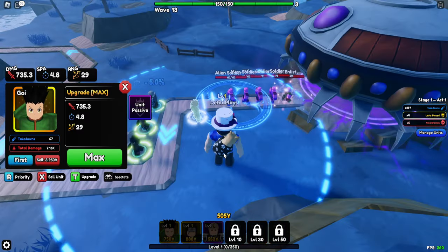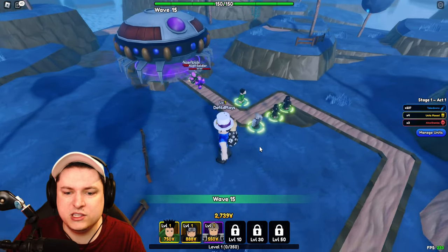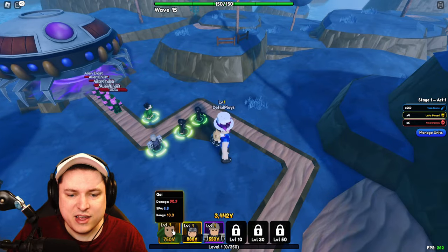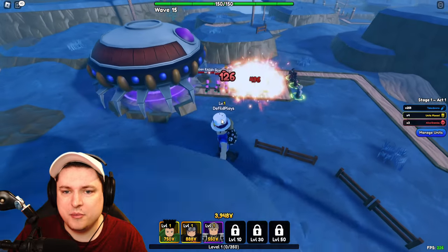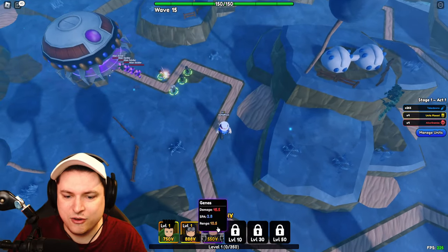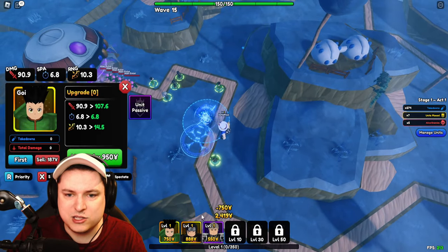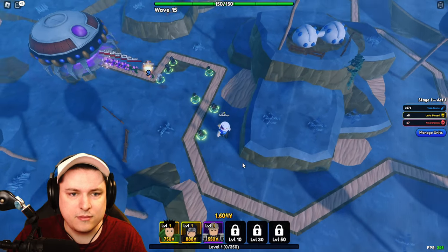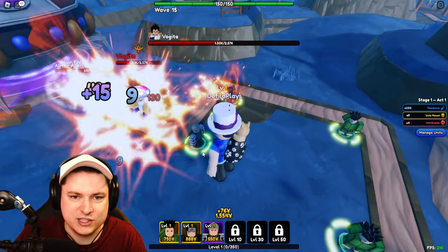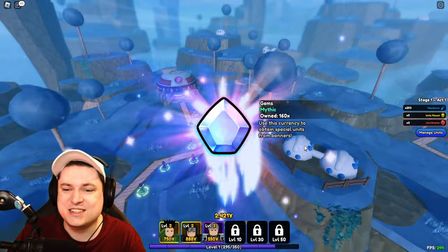A huge threat is approaching — the boss is coming. Wave 15 seems to be the last one. I'll save money in case I need to place more units, since the map goes on for ages. Let's place a Gon and an Itachi further along just in case. There's probably a limit on total units. Vegeta appears — the almighty Prince Vegeta — but Gon almost one-shots the boss. Gon is very, very strong.